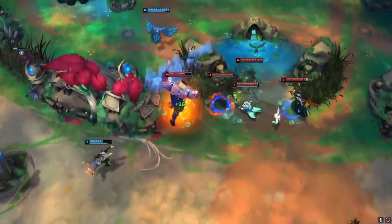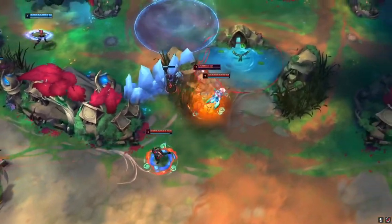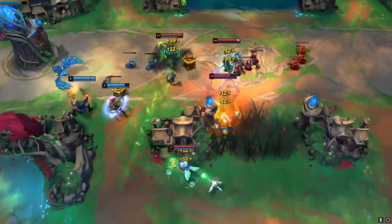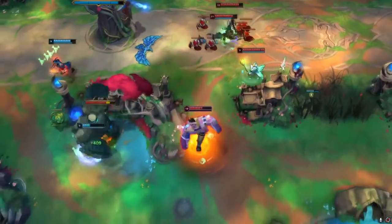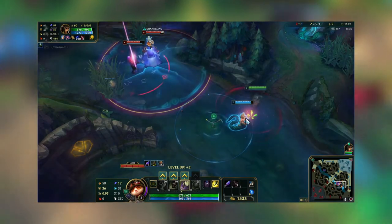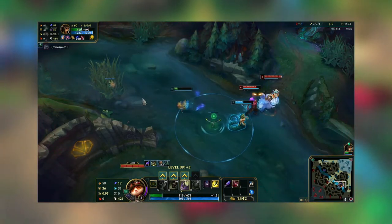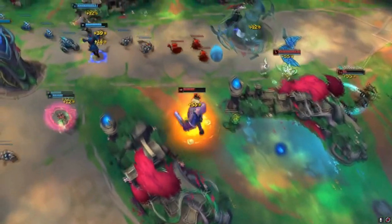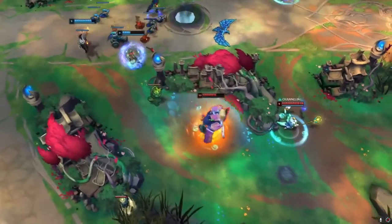Number 9 on the list is Ryze and Nunu. Nunu's ultimate can do a lot of damage and provide a big slow, but the problem is Nunu's ultimate makes him stationary — he can't move. However, adding Ryze into the mix means Nunu's ultimate doesn't truly make him stationary anymore. Nunu can start channeling, Ryze channels his ult to teleport him into a certain location, and the damage and slow are almost instant when they land at the destination.